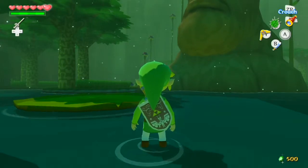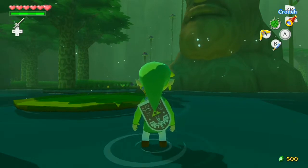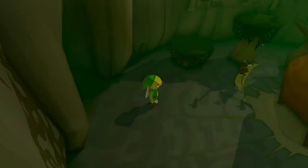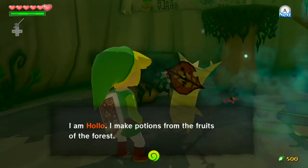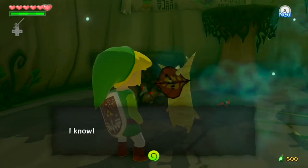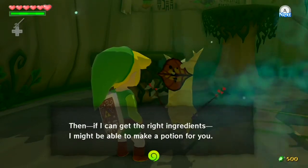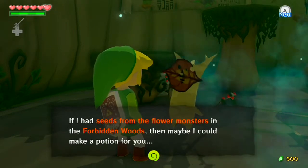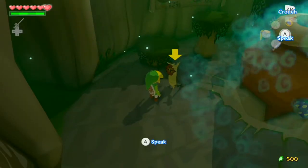That is the Forest Haven and the Forbidden Woods completed. I should go ahead and show you the potion shop so I don't need to cover it next episode. The shopkeeper Hollo says: 'Thank you for bringing Macker back. I make potions from the fruits of the forest. If you can gain magic power, you'll need a potion to replenish it. If I had seeds from the flower monsters in the Forbidden Woods I might be able to make a potion - do you know about these seeds?'